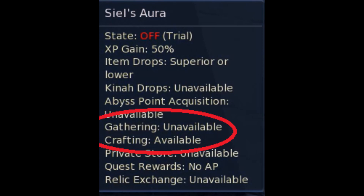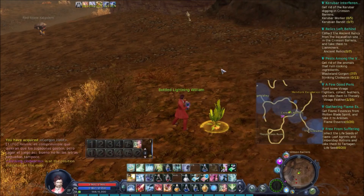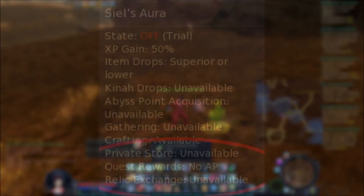Next we can see that gathering is unavailable, but crafting is available. What really happens is that when you attempt to gather, the success rate cannot build up at all. Therefore, you are guaranteed to fail gathering as shown in this video. On the other hand, you can still do crafting, even for gears that are blue and above.